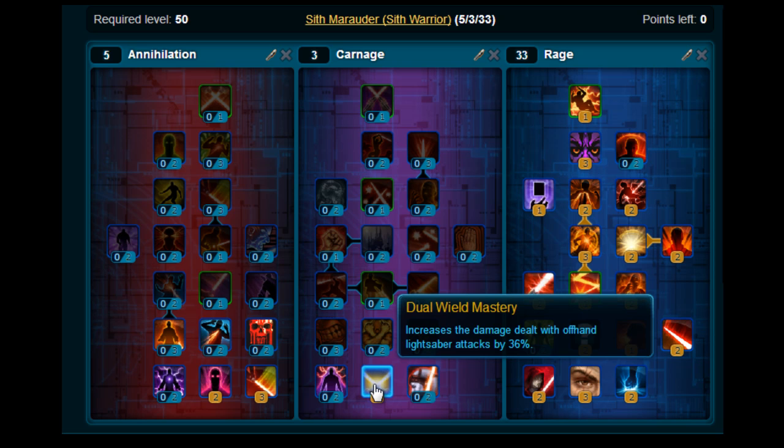For some information on how to use it — it's a leveling build, so the main thing you'll be using is rotations against single targets, multiple targets, or bosses. For a good single target rotation, you would have something like Force Charge, Force Crush, Battering Assault, Smash and finish off with Shockwave. For a good multiple target AoE rotation, you could have Battering Assault, Smash, Sweeping Slash and Assault to finish off.